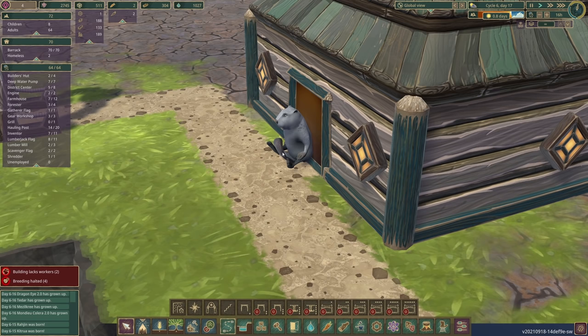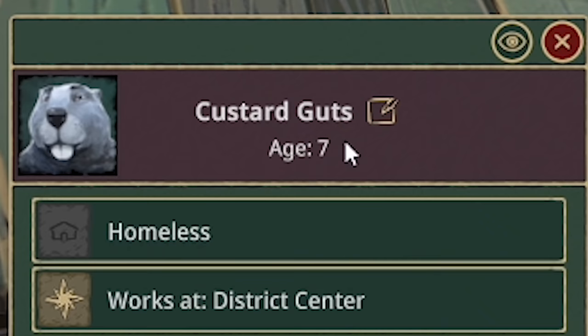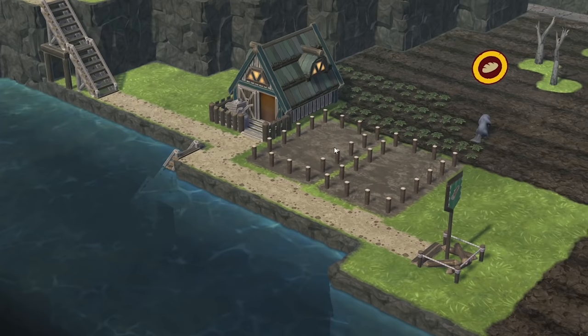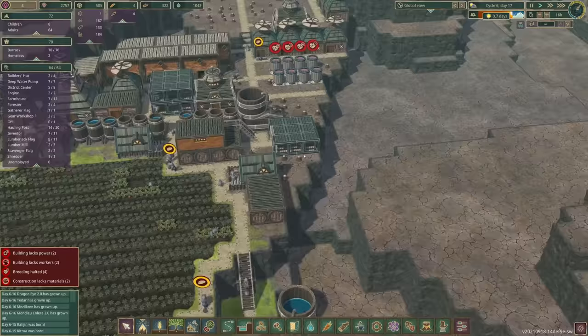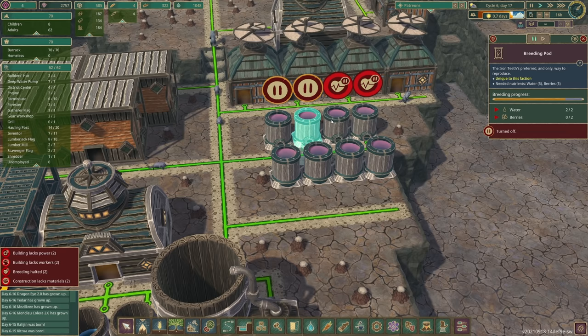Meanwhile we've also got this guy in our new district — you're just sat on your ass, not doing a lot, are you? What's your name — Custard Guts? You're meant to be a builder and you're just sat there doing nothing. Look, there are two things to be built here! What is going on? And now you're hungry — what a surprise.